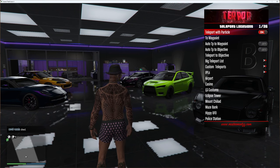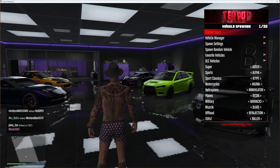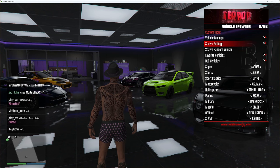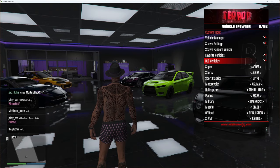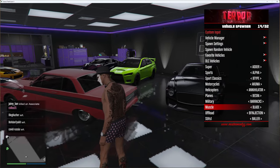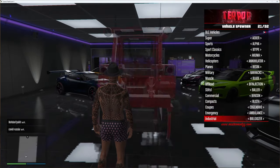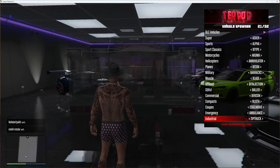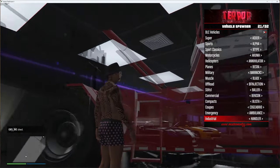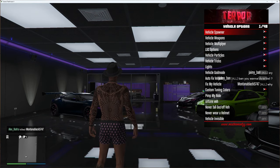Next you've got teleport options, which is self-explanatory — you can teleport anywhere and everywhere you'd want. Then there's vehicle spawner: you've got custom input, vehicle manager, spawn settings, spawn random vehicle, favorite vehicles, DLC vehicles and all other vehicles. You can actually see a preview of what you're going to spawn, which is really cool — I've never seen that feature before in a mod menu.